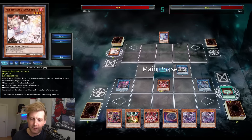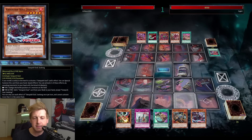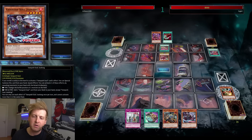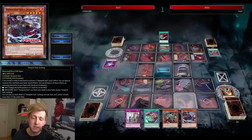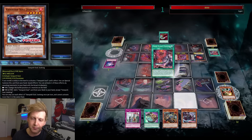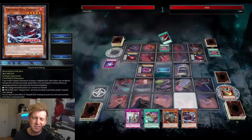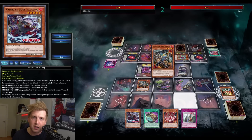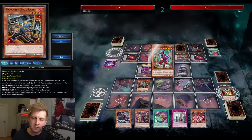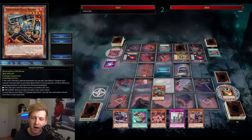Last example — going second. Kurikara keeps the Kashtira deck somewhat in check even though their end board is solid: Arise-Heart, double Shangri-La, plus one set which turns out to be a bluff Duster. My hand is good. I eventually dropped Prosperity from the main deck — it conflicts with the level 7. I prefer Smargold a bit, but Pot of Prosperity can dig into more options. I drop Raisin, obviously wanting to hit Arise-Heart, and arrange the chain links to bounce or destroy it.